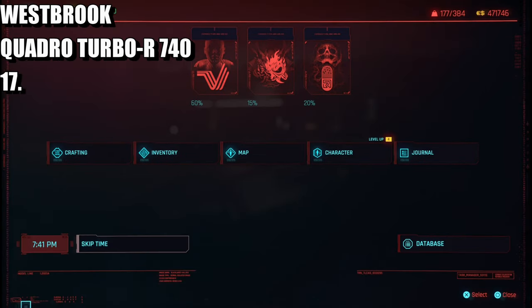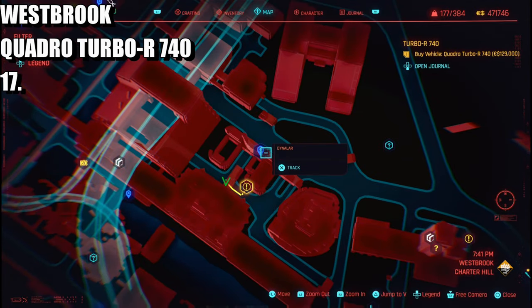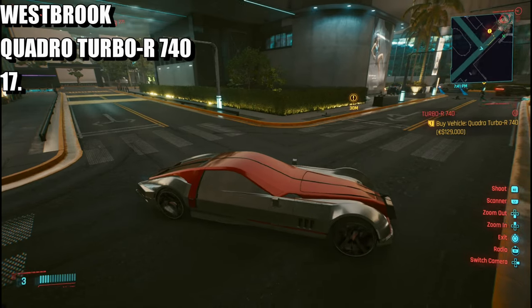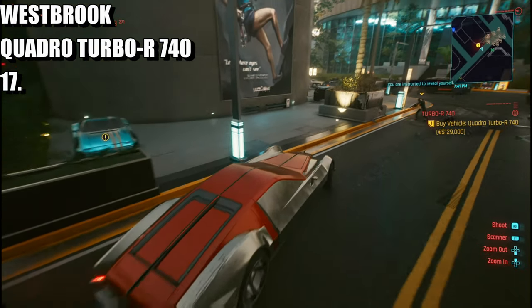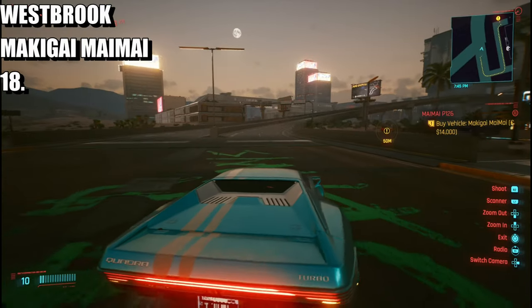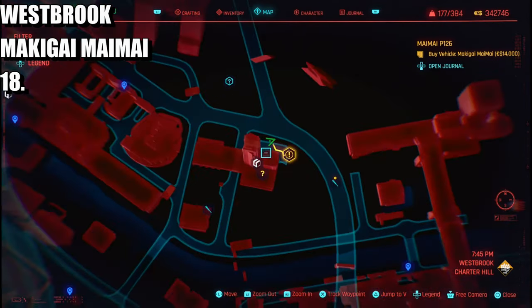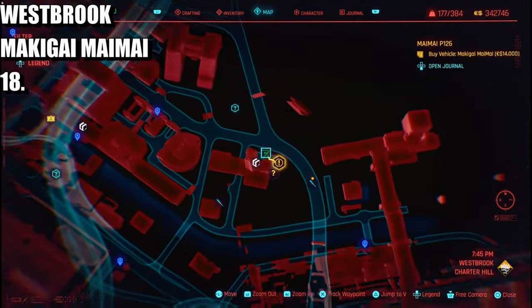The next one is going to be in Charter Hill — I'll show you the location. It's by the diner fast travel point and it's in this location right here. It's going to be 129 grand and it's the car we normally see around the map. After that, the next one is also in Charter Hill, Westbrook — it's going to cost 14 grand. There's the location.